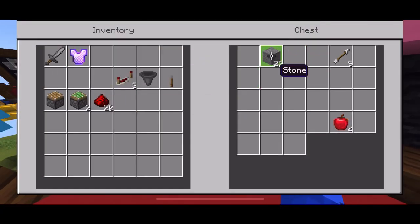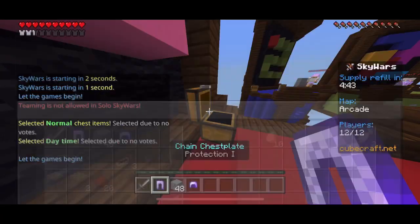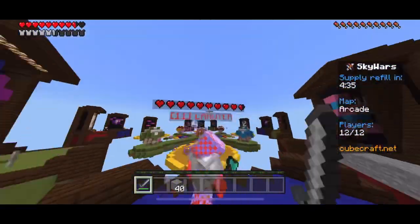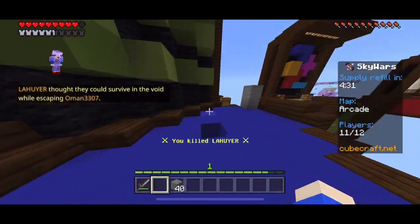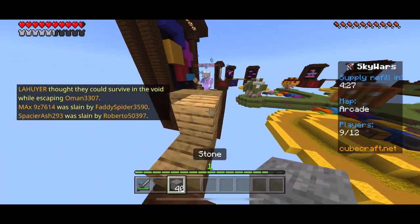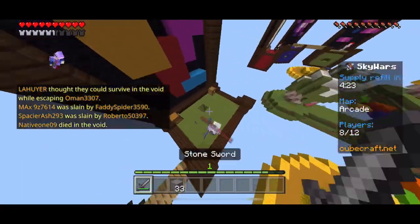I got in my first game of Skywars Solo and decided to immediately start looting, hoping to get a pickaxe. After not getting a pickaxe, I decided to kill my neighbor so I could get their loot and hopefully a pickaxe. My neighbor was actually pretty easy to kill in Minecraft. After it looked like my second neighbor went in some smoke, I decided to kill them to get their loot, also in Minecraft.